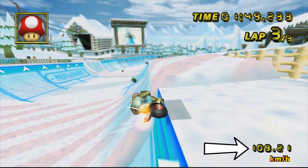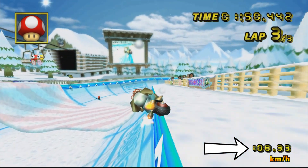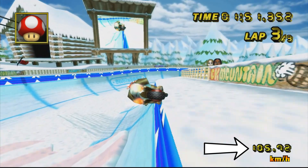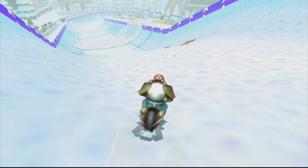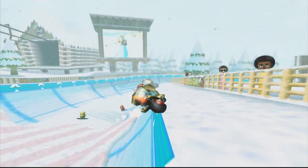This strategy is useful because you're going close to 120 kilometers per hour with a wheelie, versus going below 110 without one. When I remove the zipper wheelie from Blake's world record here, for example, I end up losing a decent amount of time.